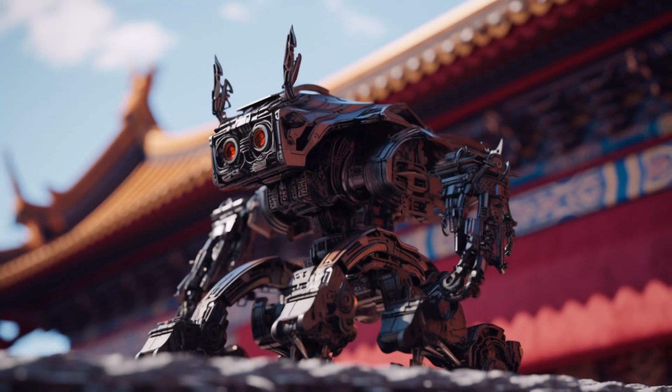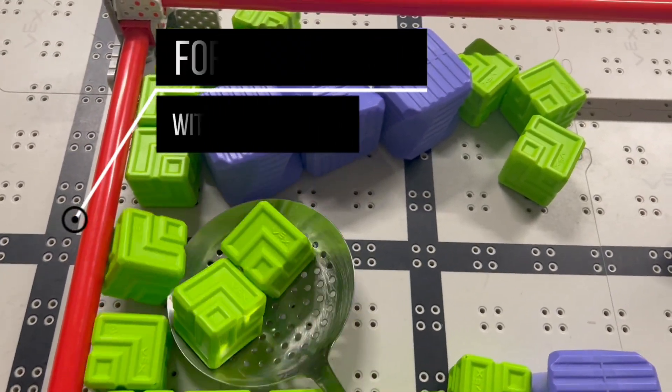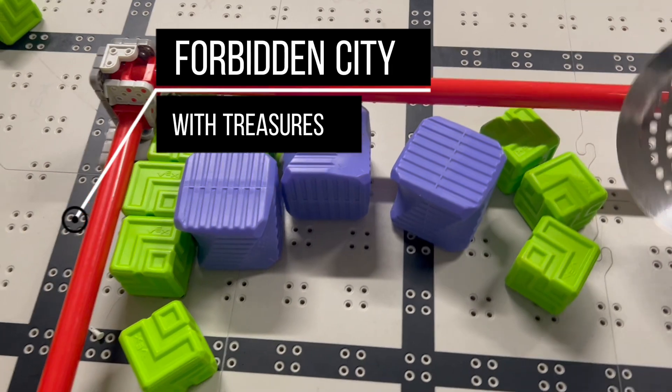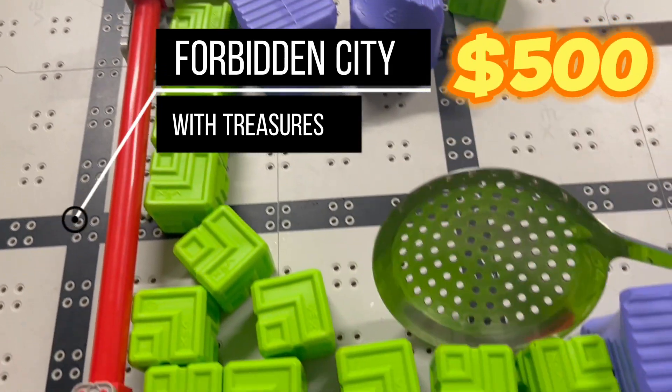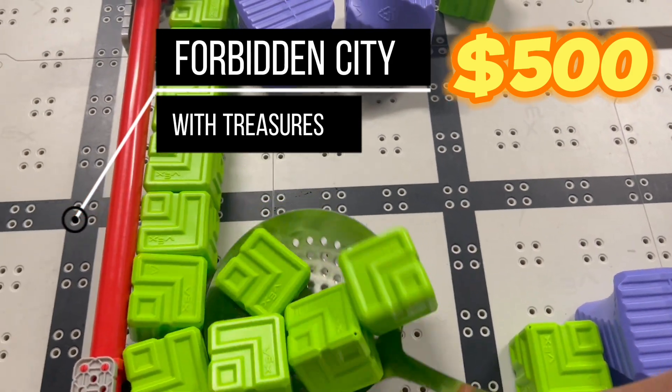Robot 3.0: Our treasure-seeking sentinel finds gems in places where even your local jeweler wouldn't dare to venture. It can even reach into the forbidden city. Available for the early bird special price of 500 dollars — it's like buying a first-class ticket to endless admiration.